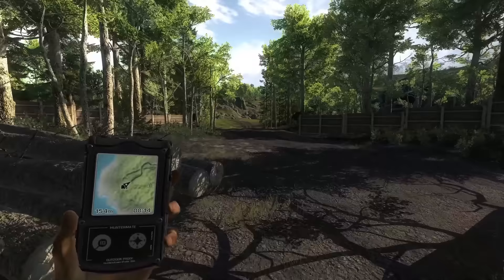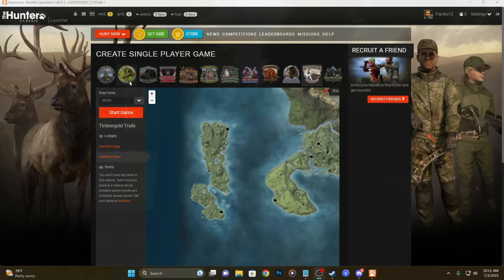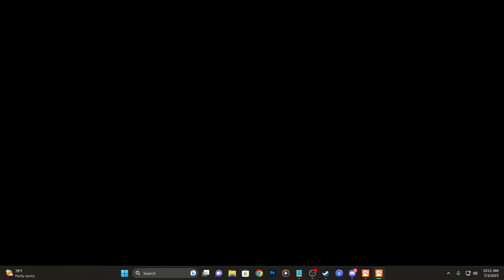There are a bunch of different options for where to hunt, and if it were me starting out in 2023, I would head to Logger's Point. The first thing we want to do is go ahead and start a hunt from the launcher. You'll have two different lodge options — one in the north and one in the south. I would choose the one in the south; I think it gets you on deer more quickly and more consistently.